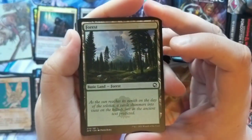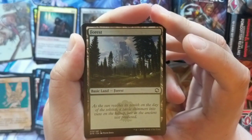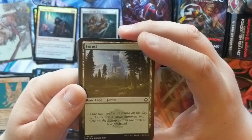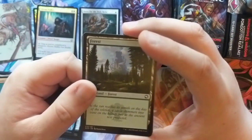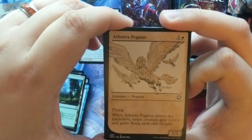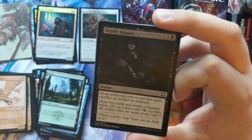Our adventure is into the forest: 'As the sun reaches its zenith on the day of the solstice, a castle shimmers into view on the hilltop, just as the ancient text predicted.' Got to get that adventure in. And our fun slot is the Arbor of Pegasus — just a flying horse or Pegasus, I guess.